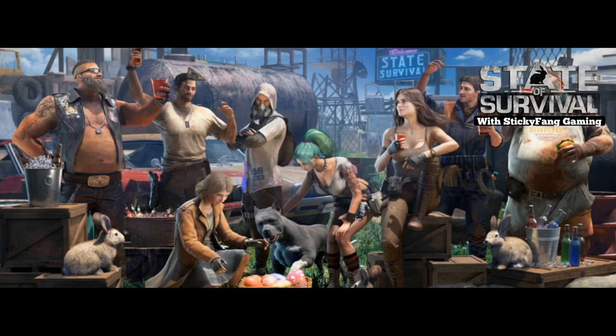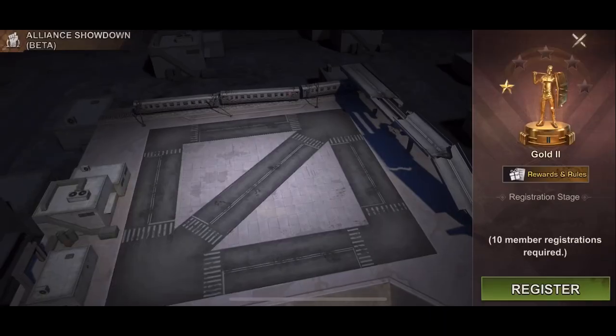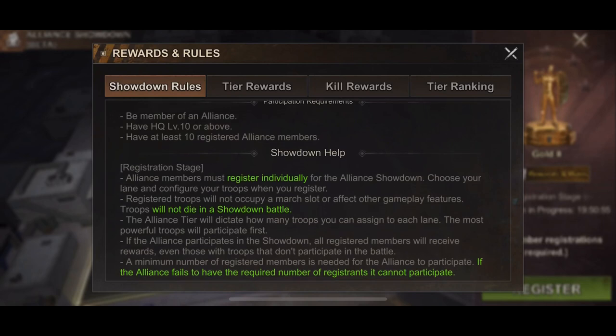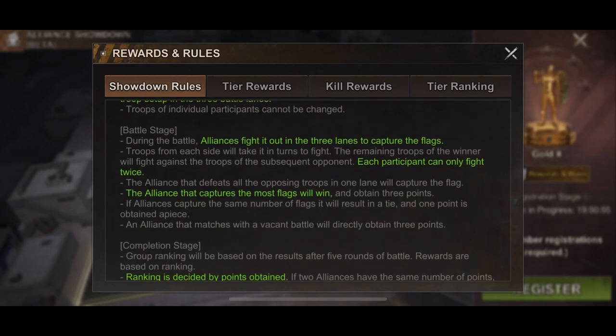We're going to talk about what is going to be the best strategy for you to succeed. So, what is the Alliance Showdown event? Basically, it is a simulated event where you set troops up on three different lanes, and then they automatically fight whoever your opponent is. Whoever has the troops left over wins the flags.